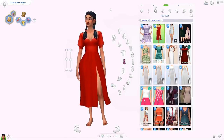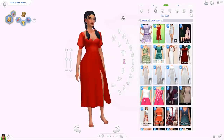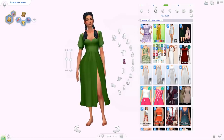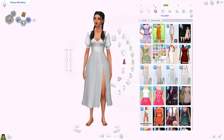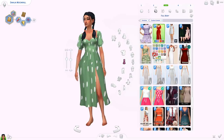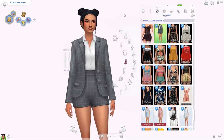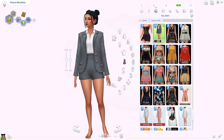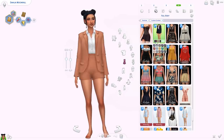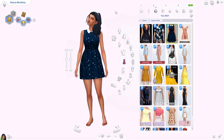For outfits, the first one is the Wallflower dress by Richboard — really really cute and adorable, comes in loads of different cute pastely colorful swatches and two patterned ones. Then we've got this Get Loud suit by Churlicky — adorable, with shorts and a matching suit jacket, in a couple of patterned swatches and loads of plain swatches too.